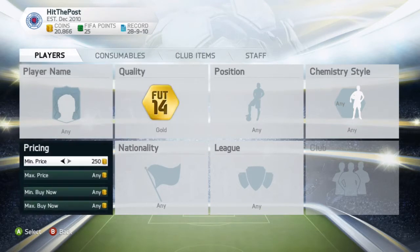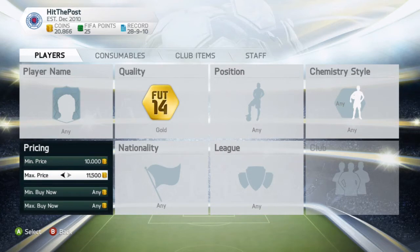Going on to the filter — put your filter to gold quality. You can do it with silver and bronze as well, but I prefer gold because there are a lot more players to trade with. Put your minimum price to 10k and then your max price to however many coins you have. I recommend you have at least 50k to do this, as it lets you be a bit more flexible and gives you more variety when trading informs.